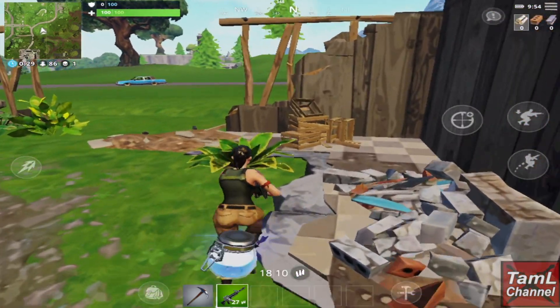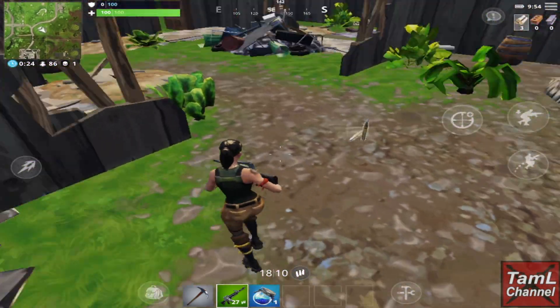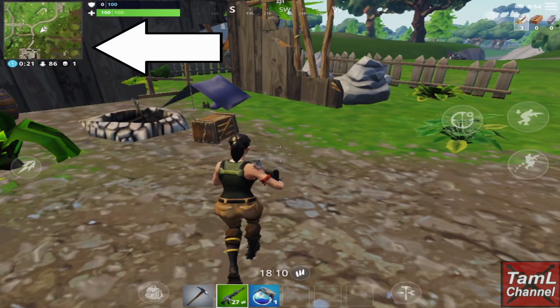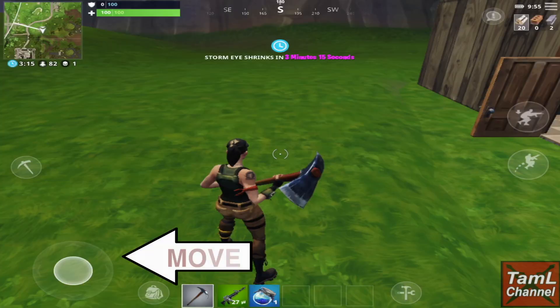I came across a guy who only had a pickaxe, so that was pretty easy to finish off. You can pick up their gear once you've shot them, so you want to find a gun quickly. On the top left is the map — you have to stay inside the circle, particularly when the storm comes.